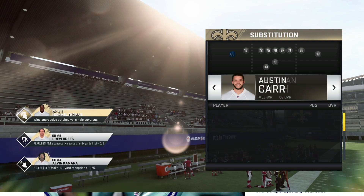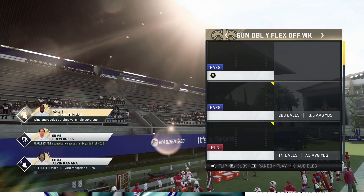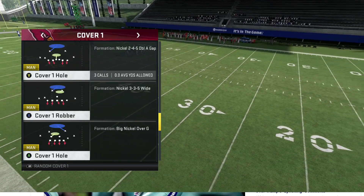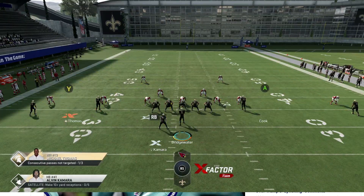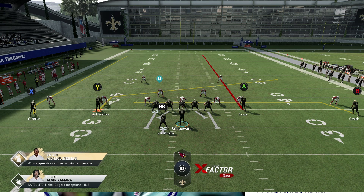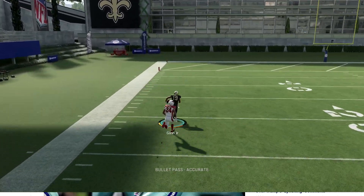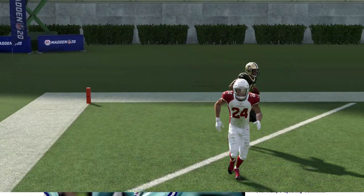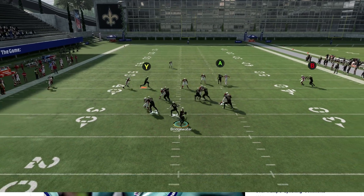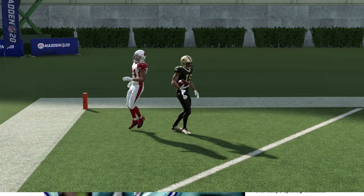We're going to run Saints Under against cover one press. It's got to be pressed because that's when you want to use it. Remember: A on a streak, B on a drag, Y on a slant — all man-beating routes. The X route does very well against press depending on your wide receiver. With the right receiver, we get much more leverage. If they're pressing you, that guy gets a free release on the press right over the top. Boom — it's that easy. You just got to know what you're doing and practice it. Take it to the lab and practice it yourself.